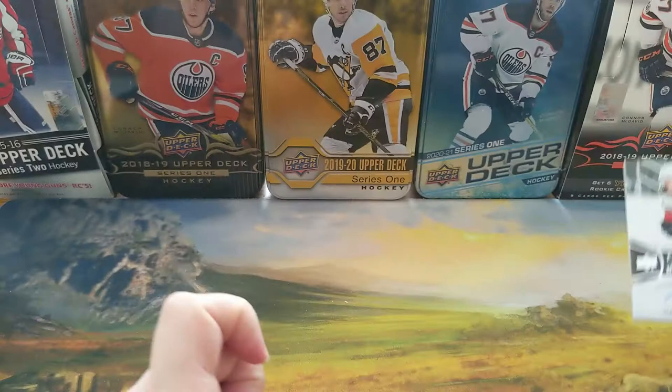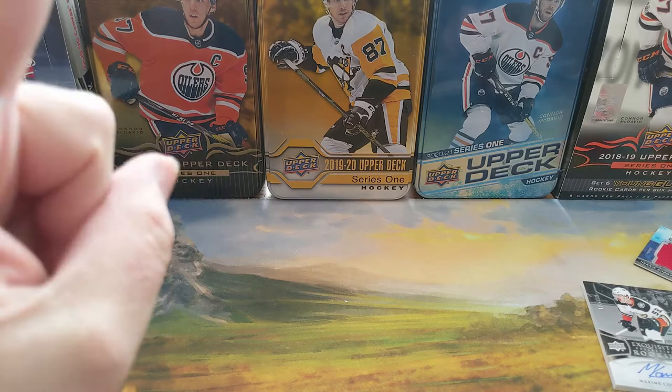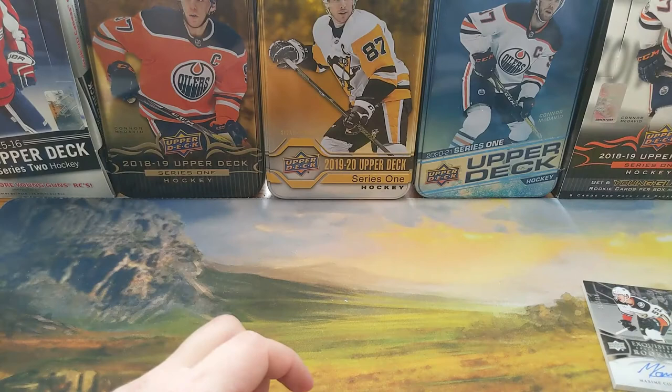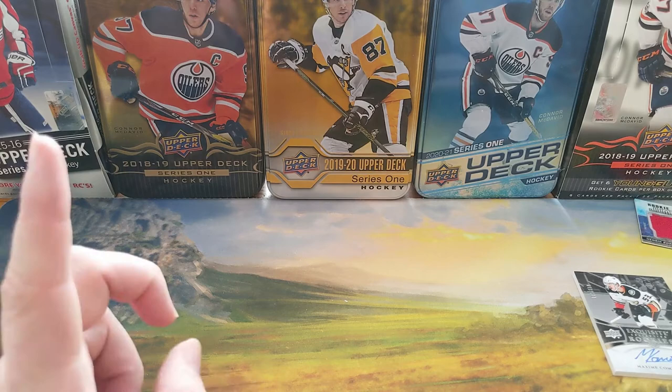So there you guys have it — that was 18-19 Upper Deck ICE. I enjoy ICE, I really really enjoy it. I did not get the Premieres I was hoping for, did not get a low serial one, but I did get three Premieres and we were only supposed to get two technically on average. And obviously we got the rookie relic jumbo of Henrik Borgstrom — nothing really too special. Anyway guys, thank you so much for watching — make sure you put in the comment section below what you thought. I thought this wasn't a bad one, with the exception of a little nick at the top.